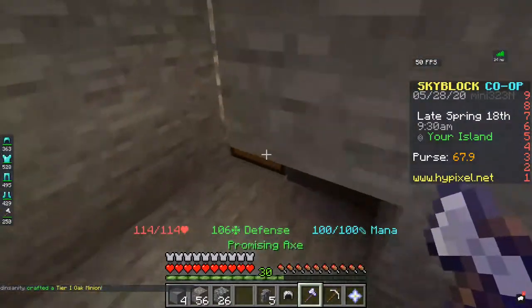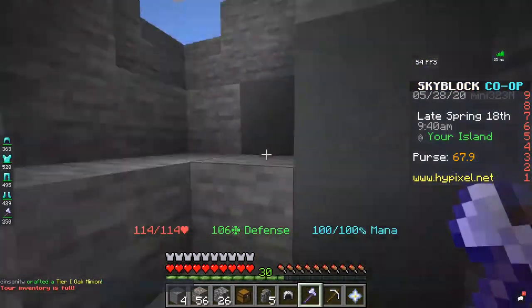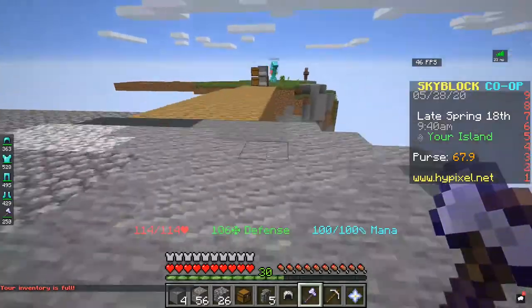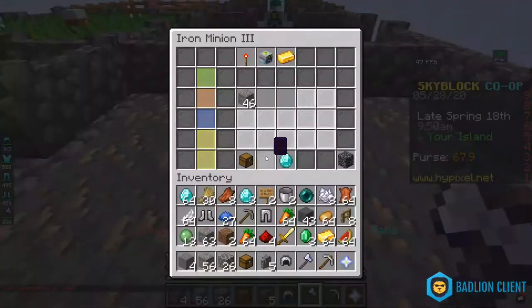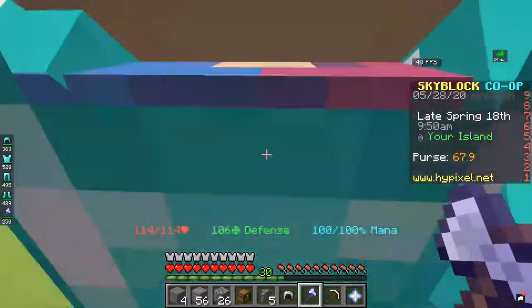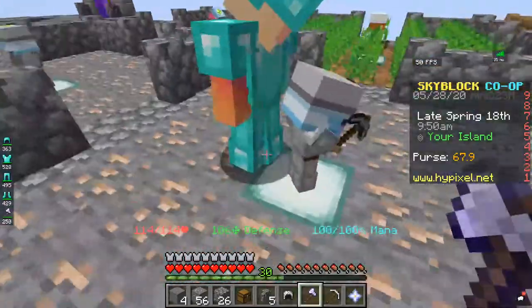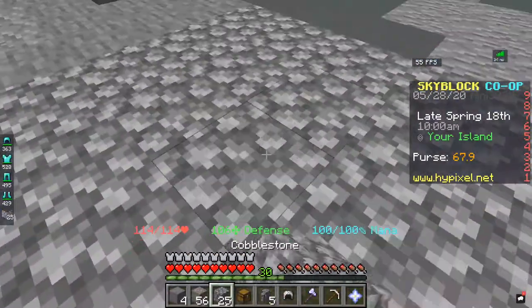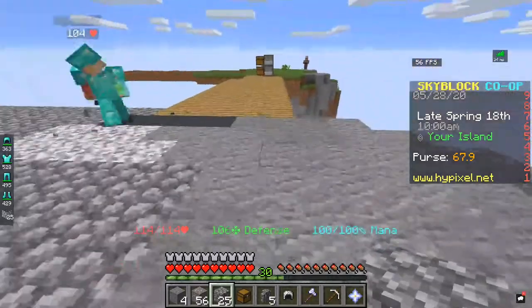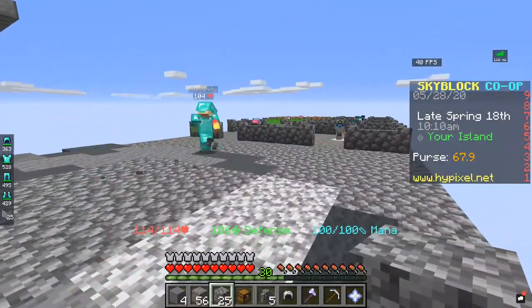I got an oak minion, okay, but we can't place it though. We can craft several more unique minions to unlock our 8th minion slot. We could just get rid of the level 1 iron minion — we can place it down later though. You can just make a new slot. Alright yeah, sure why not. How much space is the oak minion going to take up? You'll have to place it down to see the ideal layout.